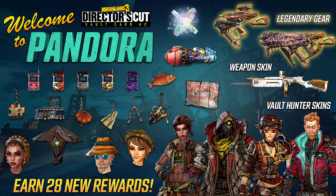This vault card is going to be Pandora themed, so there's going to be 28 new rewards. You can see at the bottom there, all four of the vault hunters are going to have themes from Tales from the Borderlands. Amara is going to have Sasha, FL4K is going to be Loader Bot, Zane is going to be Shade, and Moze is going to be Fiona. For the other cosmetics, we have more Echo skins, more weapon trinkets, more room decorations, one new weapon skin, and also four new legendaries.